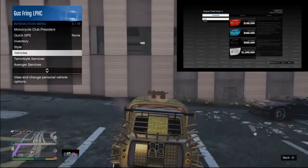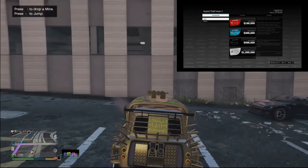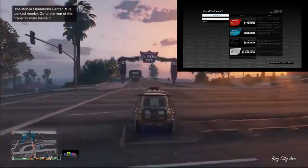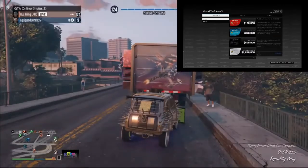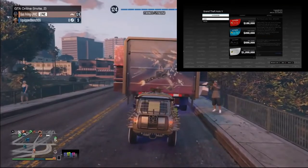Once you're outside with your vehicle, open your interaction menu, go to Mobile Operation Center, and request your MOC. Drive to your MOC and once you're at the back of it, press right on the D-pad.